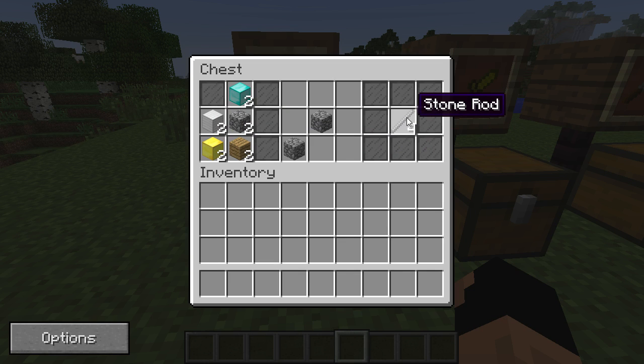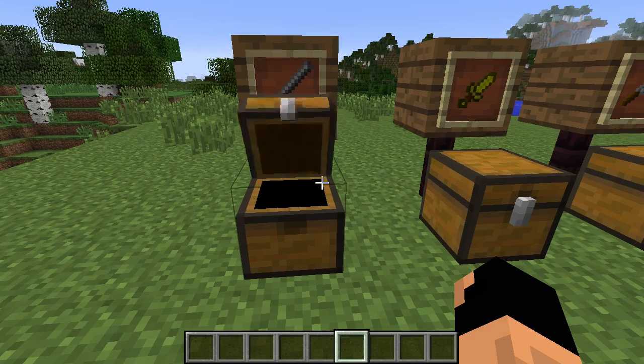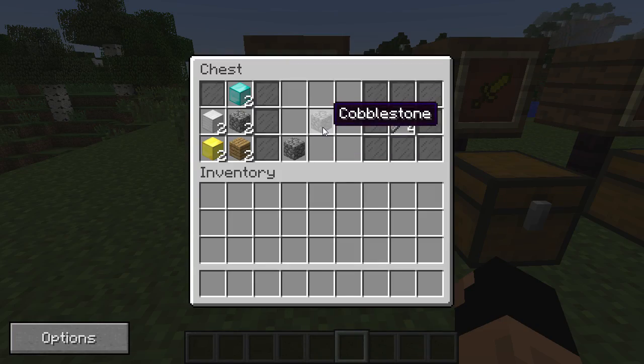The first crafting recipe lets you make rods. Rods can be made out of any of the materials you see on the left, replacing the cobblestone, and I will show that to you as we go along.